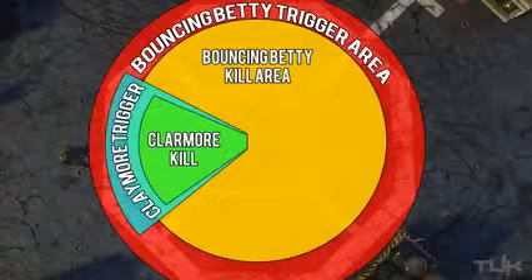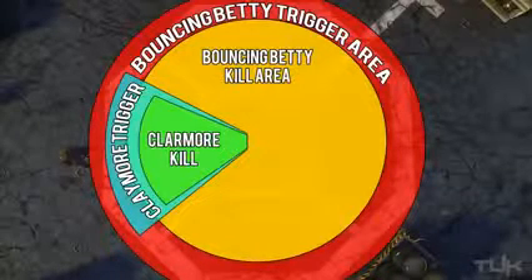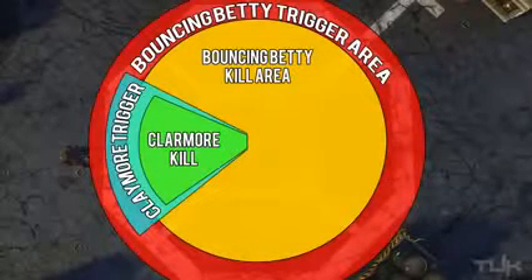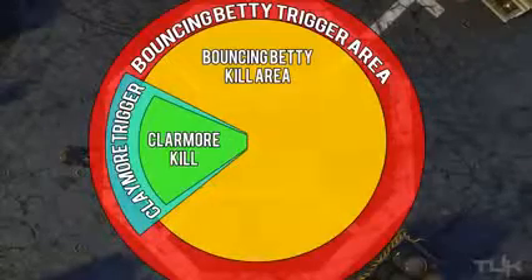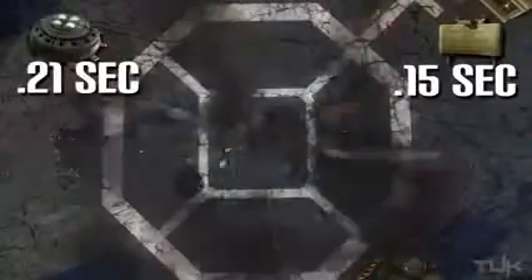If you only looked at the area comparison you would think the Betty is just far better than the claymore, but there are a couple more things to look at to really decide its effectiveness. First: detonation time. The time between being triggered and actually detonating is incredibly important and more times than not that's what determines whether or not you get the kill. The claymore detonates roughly 0.15 seconds after being triggered, whereas the bouncing Betty takes around 0.21 seconds.